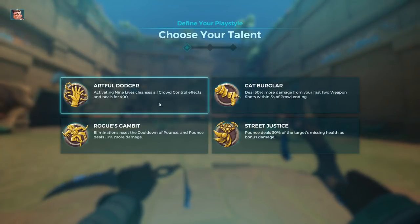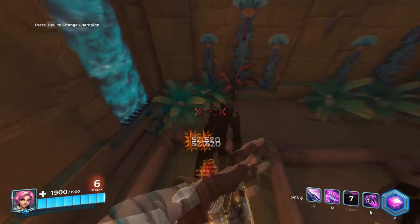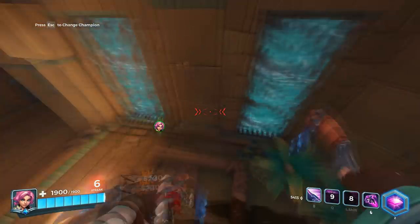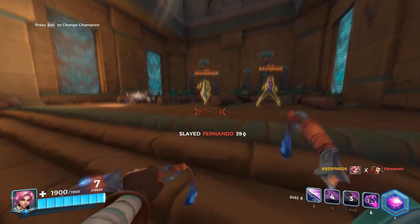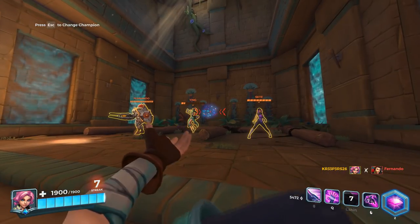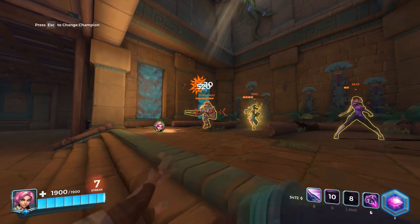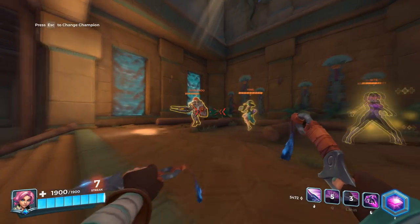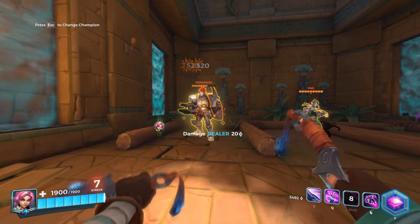As for her second talent, Cat Burglar: you deal 30% extra damage on your first 2 attacks after using Prowl. While using Prowl, if you attack during it, it cancels. But if you manage to hit with your first 2 knife attacks on somebody, the damage per knife will go above 500, making you deal above 2000 damage in just 2 simple attacks. Note that 1 attack consists of throwing 2 knives, so in total you use 4 knives. If you miss any of the attacks, you lose that extra damage.